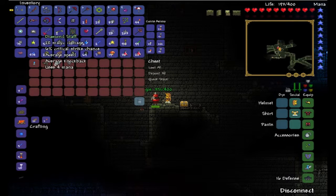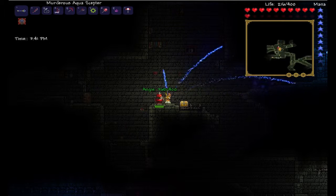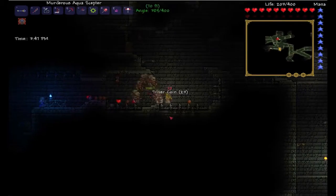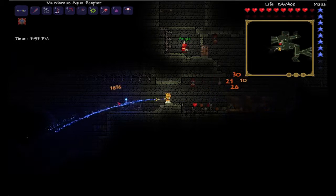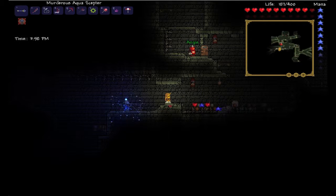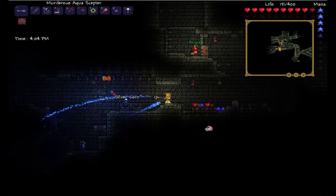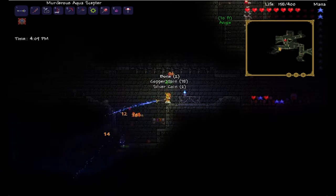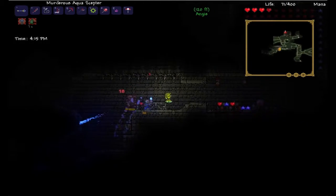Don't leave me in the dark, tell me what it is. What is that? It's a magic scepter — check it out. It's an aqua scepter! It looks so weird, it doesn't do that much damage but it just keeps going so you can keep using it — it's like a continuous stream.